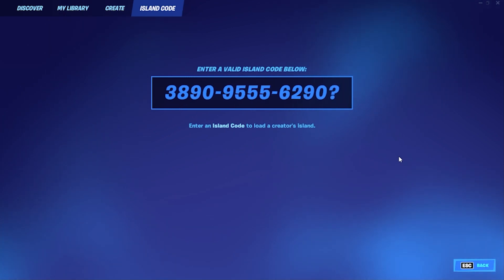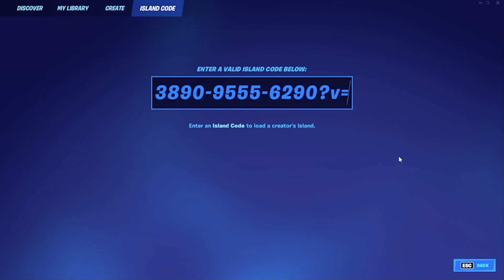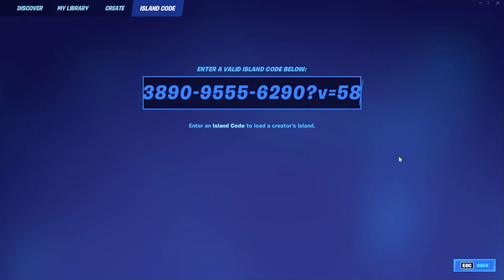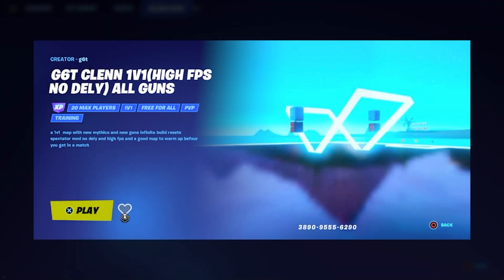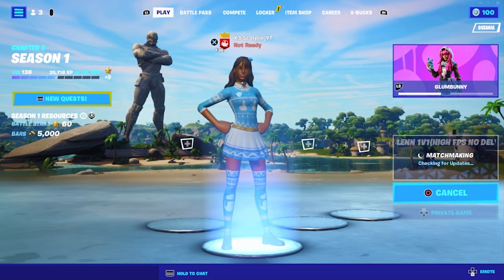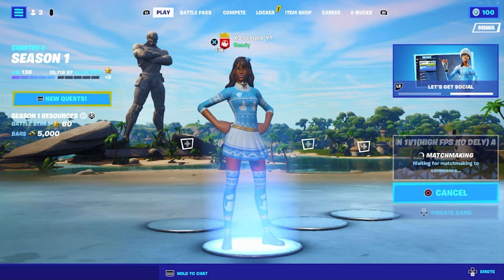Make sure you include the version parameter — that's the important part: version 58. After you've typed that code in, click enter and you should come up with this G6T Clean map.